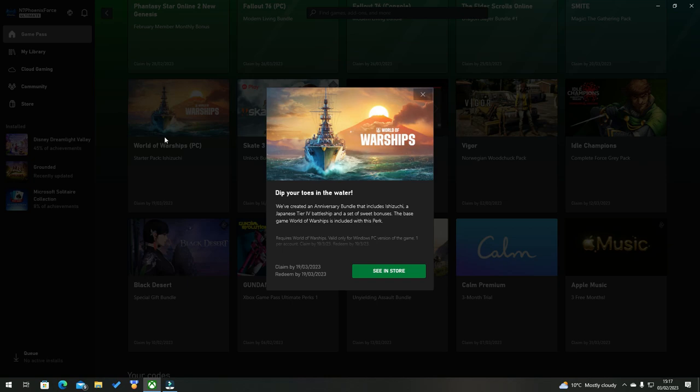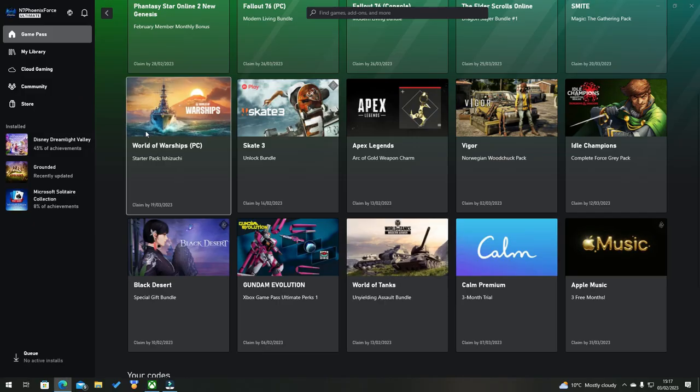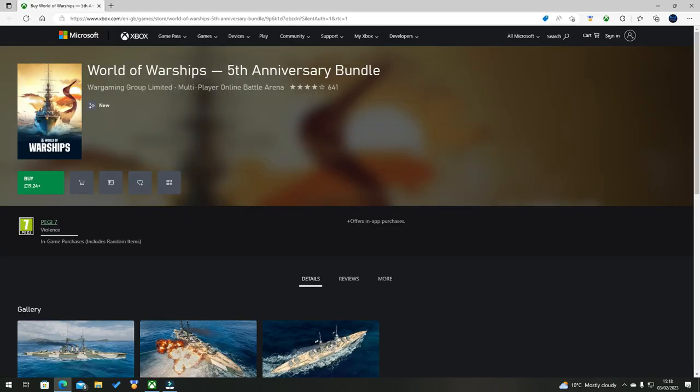The perk must also be redeemed by that date. Then click on 'See in Store.' This will take you into the Microsoft Store, and once it's loaded you will be greeted with the World of Warships fifth anniversary bundle. Currently you can see it says 19.24 — do not click it if it shows you the price.